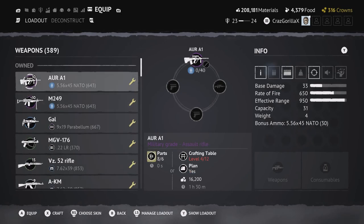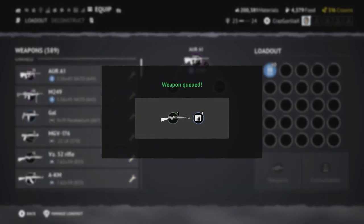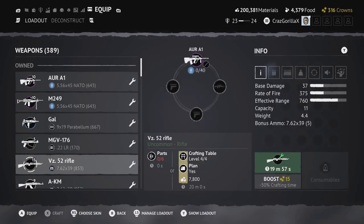The last part of the info section is at the bottom right where it shows weapons and consumables crafting times — when you craft a weapon or consumable, it shows what time it takes.